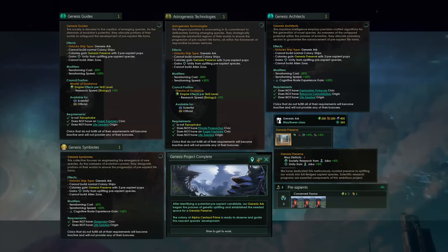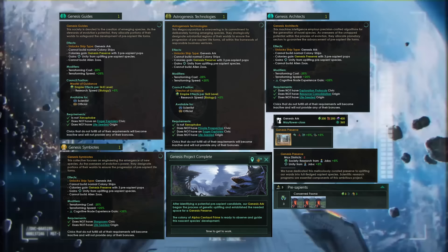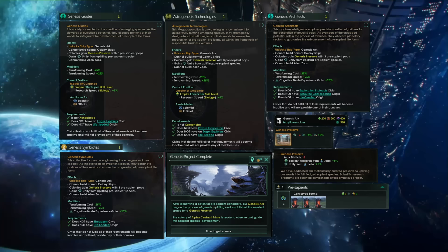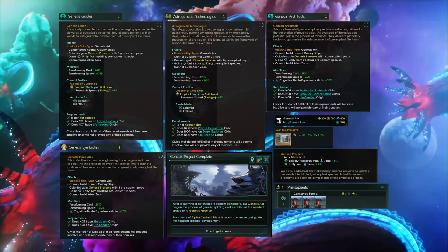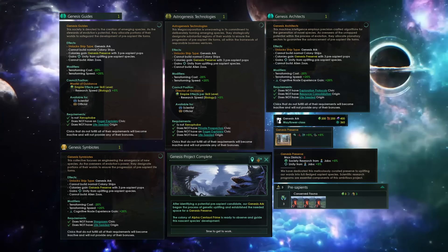Coupling this with a biological ascension might be the way to go. If you are some sort of gestalt consciousness, your cognitive nodes will get an additional 25% experience gain. The genesis preserve reduces our planet's size — the number of districts it can carry — by two. We're getting 5% society research from jobs and 5% unity from jobs at the cost of two districts. That's not the best bonuses; the unity especially is kind of take it or leave it. The society research is helpful given we have so few research bonuses now in the game. Overall, this looks like it could be quite a thematic civic, but not particularly powerful.